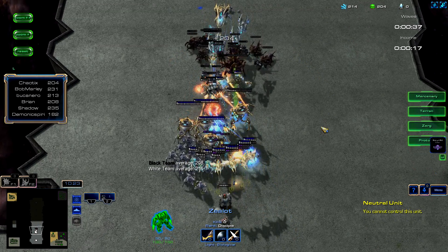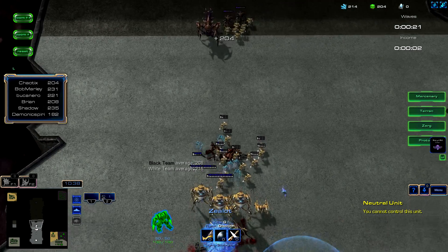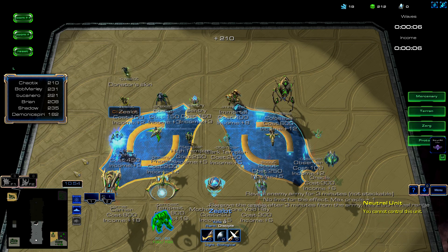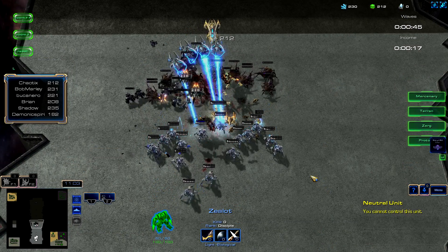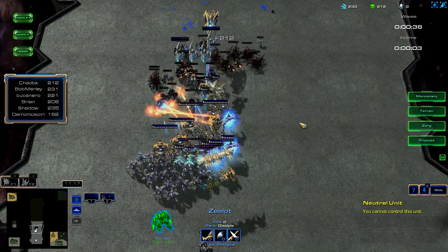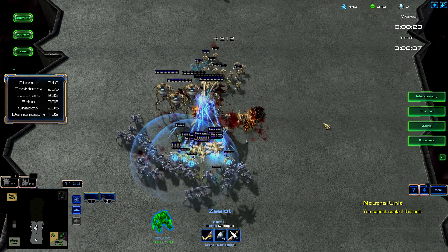Jeez, those missiles. You require my skill. We are the blades of fire. That income, though. That income. 212. Colossus is kind of like, yeah, screw your plan. I'm just going to walk right into you.